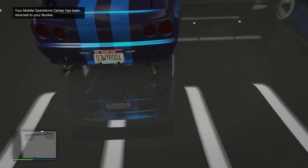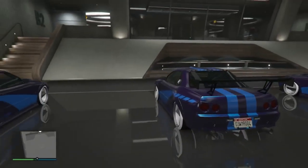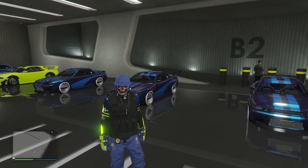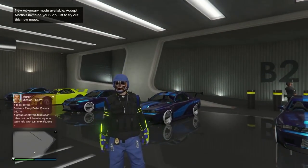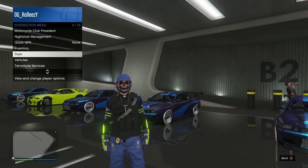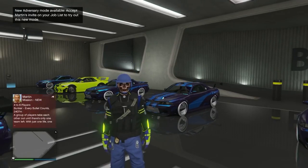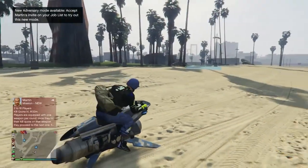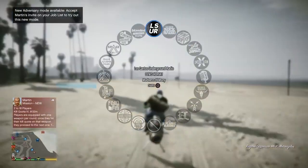This same glitch can also ensure the Lifeguard Blazer. Everybody knows we can store the Lifeguard Blazer but we can't insure it — so if somebody blows it up, we're screwed. But this glitch not only merges plates to clean dirty dupes, it will also merge insurance. So this is the glitch to use to actually insure the Lifeguard Blazer.